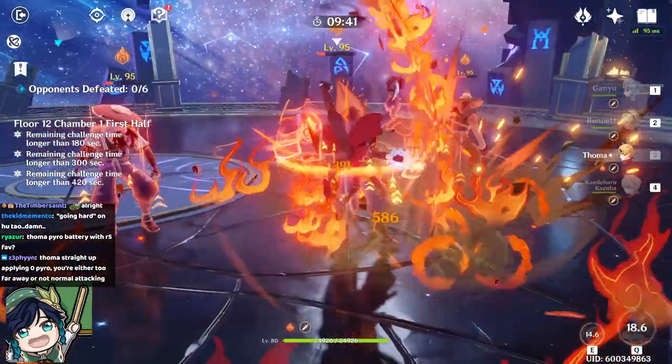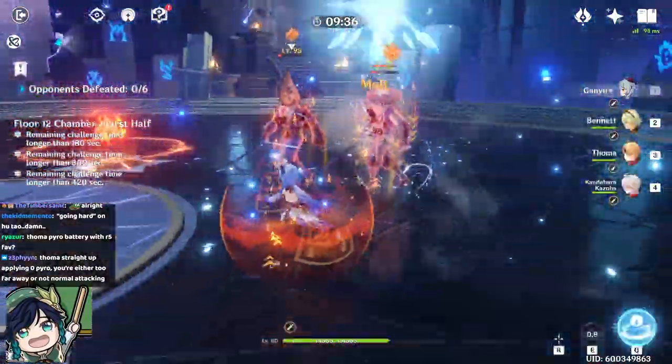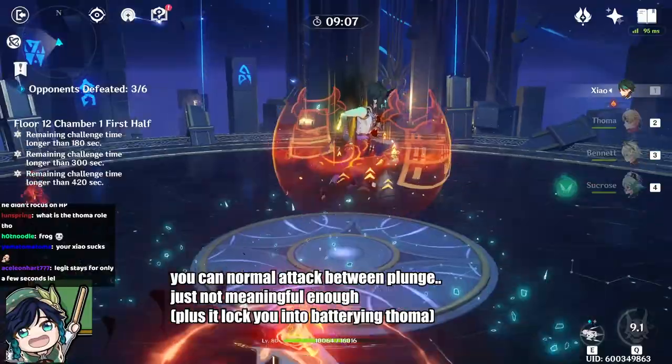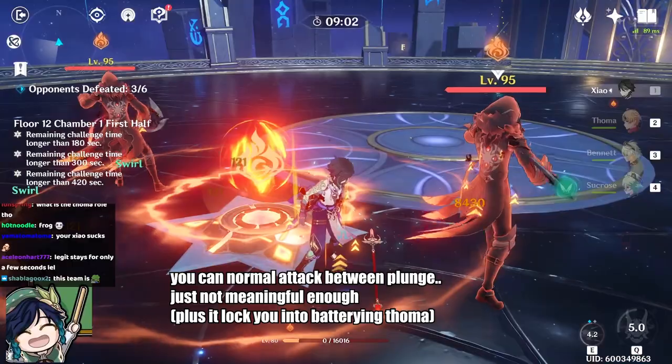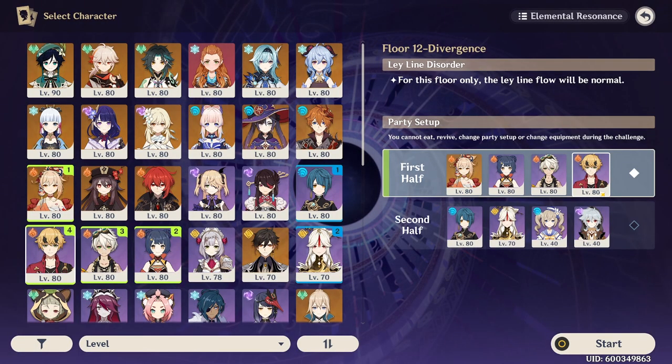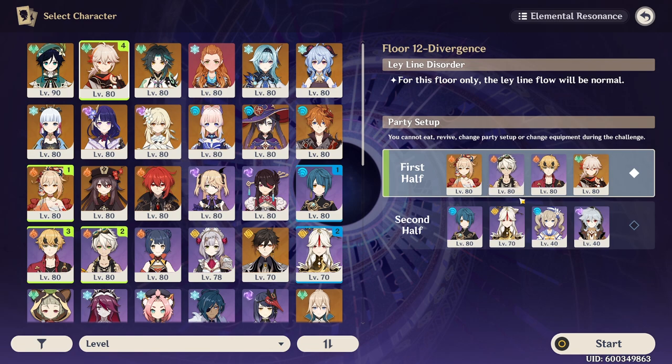In other team compositions such as Melt Ganyu or Xiao, the activation requirement on Thoma's Elemental Burst is just too difficult to fulfill, making it overall not worth it. While you could use 4 Pyro characters together, the loss of an Anemo character in that slot hurts too much of your damage and is not recommended in the Abyss environment. Likewise, replacing Xiangling with Thoma would result in losing a lot of sub DPS damage, also not suitable for Abyss.